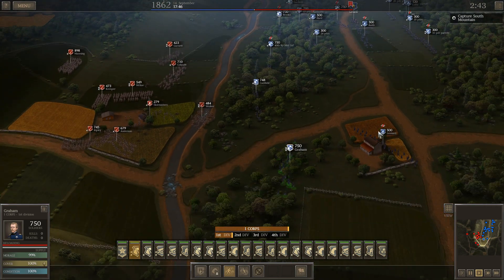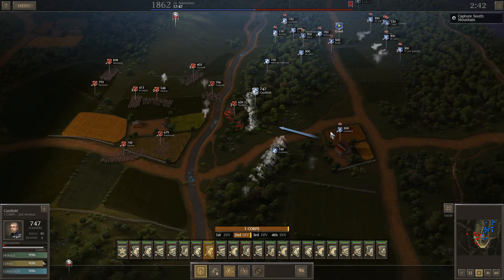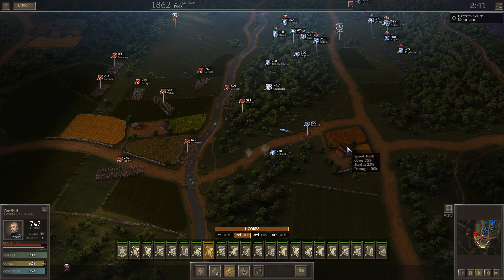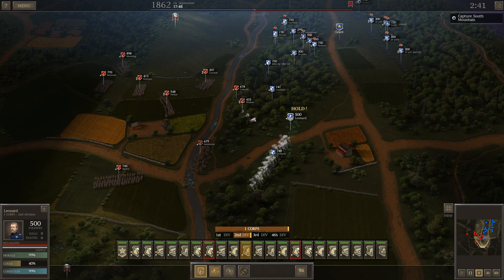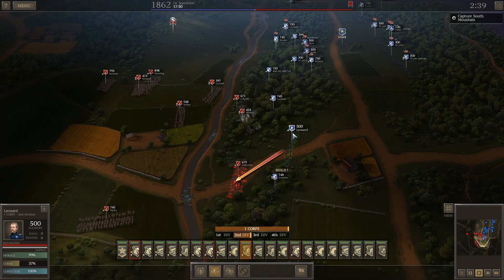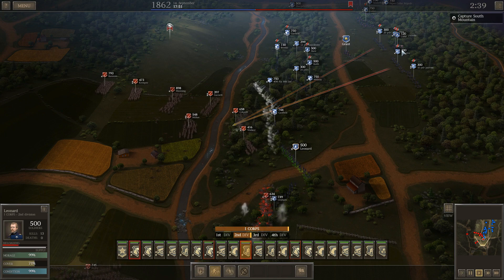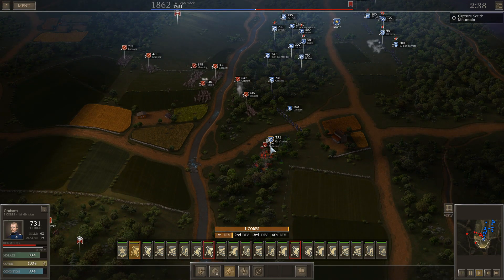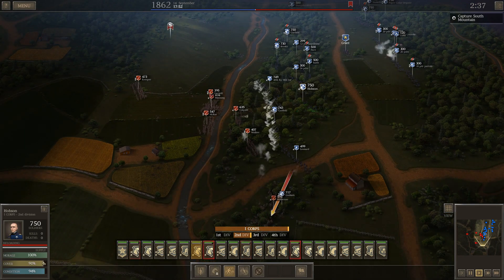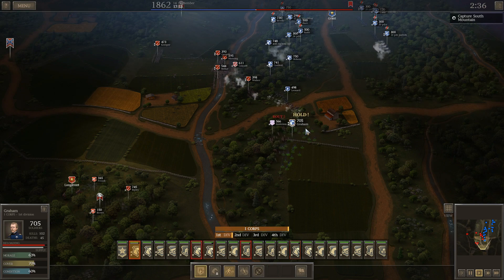Look at him coming right at me — let's bring up some support. He's going to try to throw everything he's got at me in a frontal assault right off the bat. Hopefully I can hang with him in a melee fight. Looks like artillery fire — there we go.